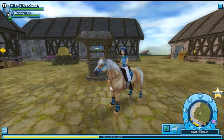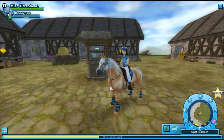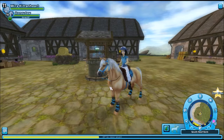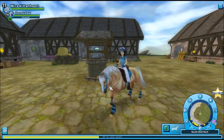Hello everybody and welcome back to Star Stable. As you can see, I'm back on South Hoof. It's been months since I've been here last, and I took Honey with me because this is her home island. They added a new quest here — that's why I'm here.